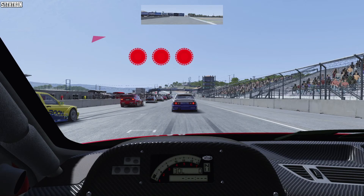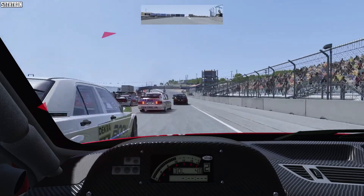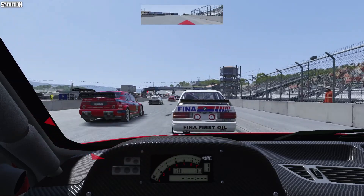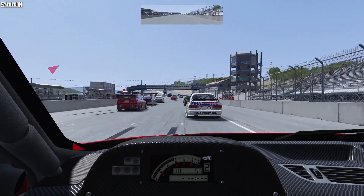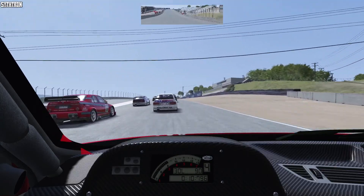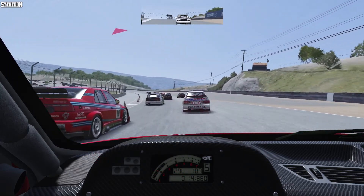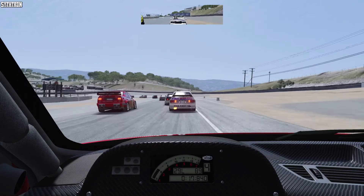Here we are on the starting grid at Laguna Seca in these early 90s DTM cars, as the lights go out for this 4 lap race. The BMW in front is very slow to get away, and the one in front of them even slower, with me having to slam down on the brakes to avoid contact. Still all good so far as we charge up the hill towards the Andretti hairpin for the first time. Very cautious coming towards the first corner, don't want to make any silly mistakes straight away.